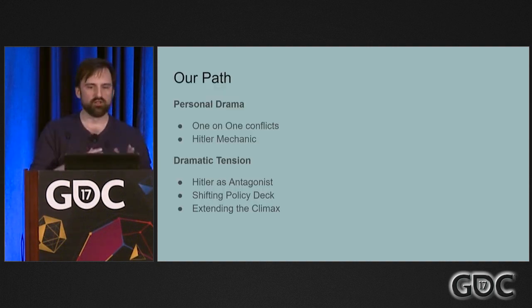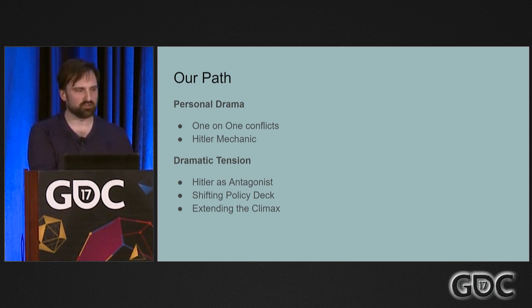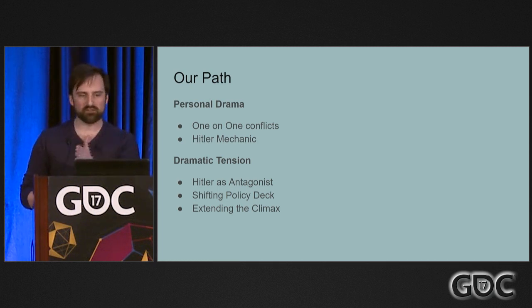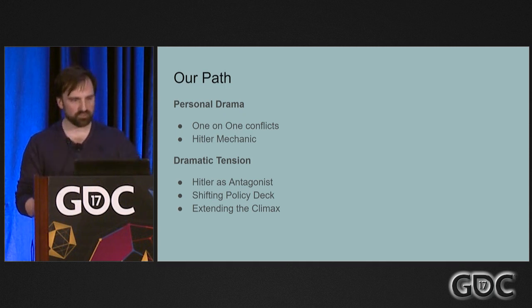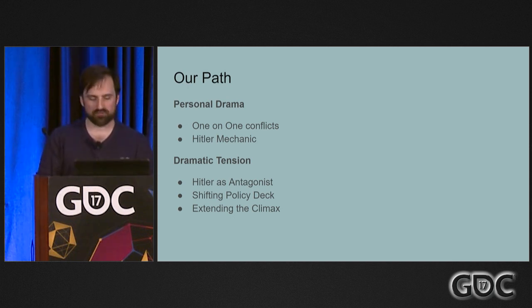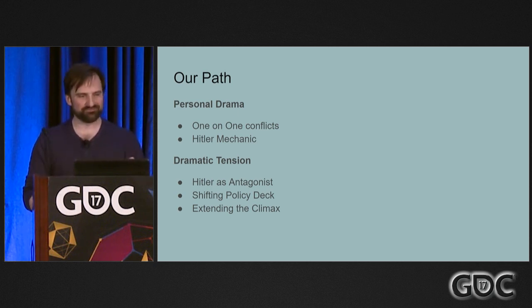Our path was focused on two facets: the one-on-one drama of interpersonal interactions, and the macro dramatic tension throughout the whole game. We wanted to give a lot of moments where people could betray each other. We also wanted the Hitler mechanic to be a personal decision — when you're president and Hitler is active and can win the game, you have to pick not-Hitler. That's a very dramatic moment, especially when you have no confirmed not-Hitlers to pick from. You have to pick out of a field of people — one of them is definitely Hitler — and you'll lose the game if you pick the wrong guy. Hitler is like this antagonist, like Jaws — he's lurking in the darkness and he's always there, and as the game goes, he gets more and more important to the story. The policy deck also plays an important role in shifting the balance of power between the two teams.